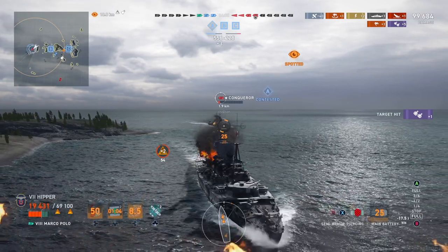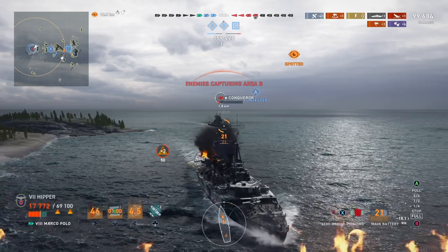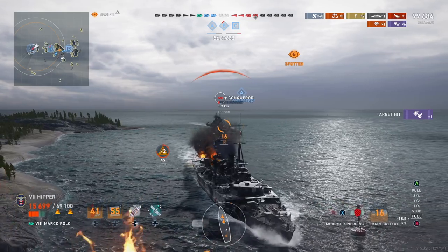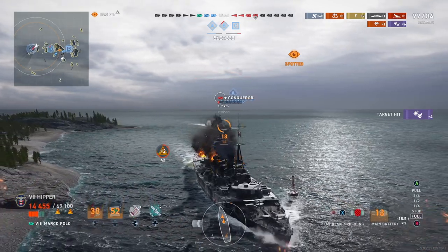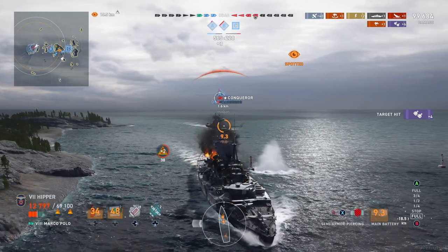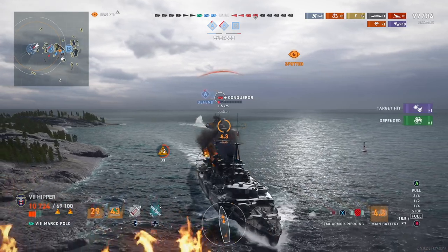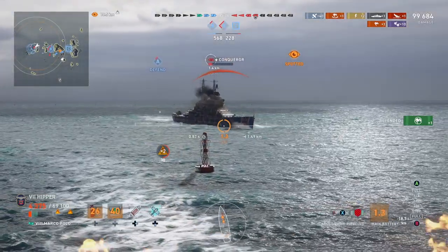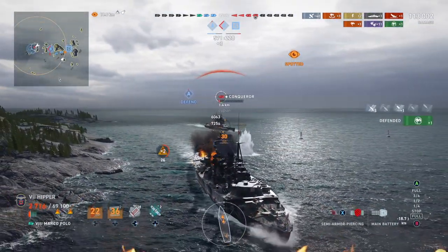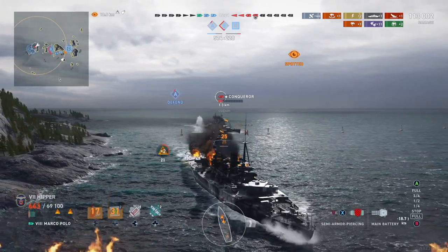His secondaries are setting a lot of fires on me, but I don't have that luxury. Although I should probably win this one, I have two fires going now and no damage control, and he's too close for me to smoke up — that would only make sense if he was more than two kilometers away, but he's at 1.5, so I can't disappear. It's just bad luck. I almost get him with that salvo using semi armor piercing, but it's to no avail.